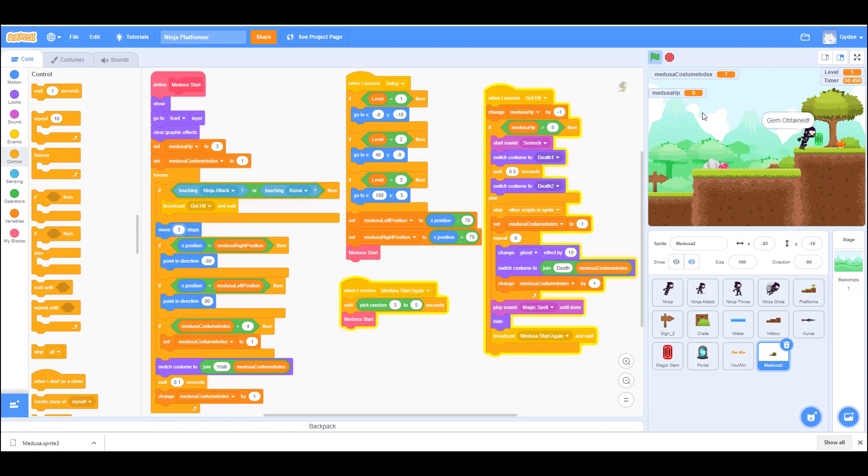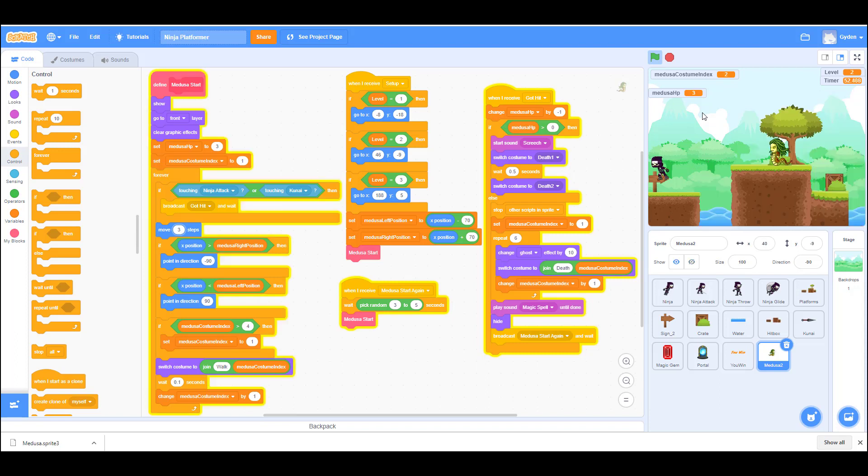Let's do a full test. We get the gem, go to the portal, the Medusa patrols and we take her out. She comes back pretty quickly — between five to ten seconds might be better so she doesn't respawn too fast.